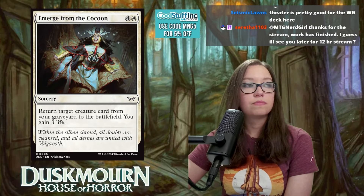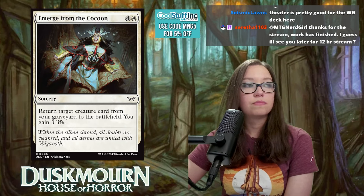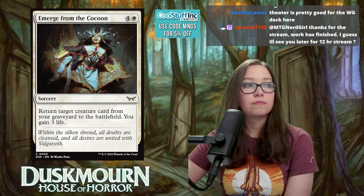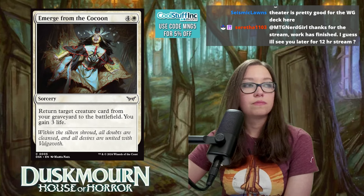Next is a two-mana sorcery that exiles target artifact, enchantment, or creature with power four or greater. With enchantments everywhere you'll always have a target, and hitting a creature for only two mana feels amazing. Premium removal — rating: 8. The only thing you could ask for would be instant speed, but that's greedy.